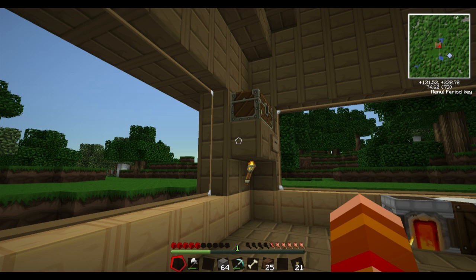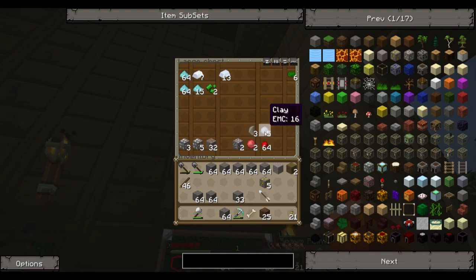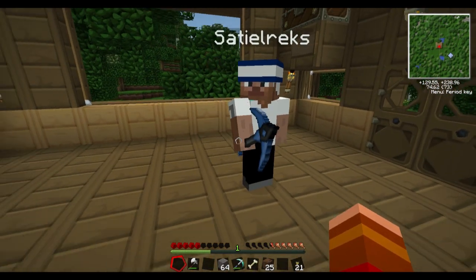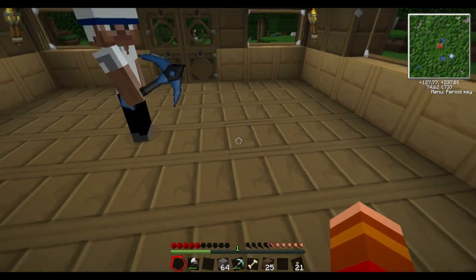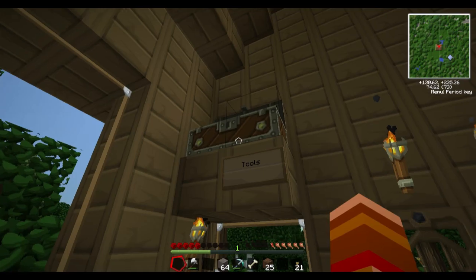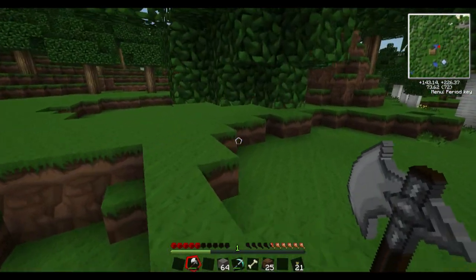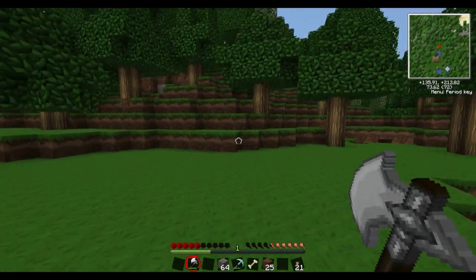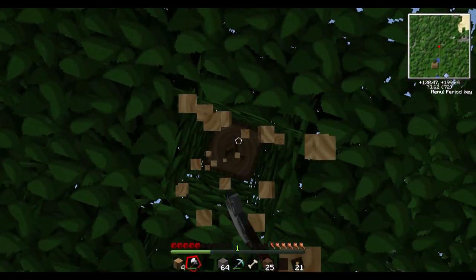We should start gathering stuff for the macerator. We need a lot — we have the flint already, and we can get cobblestone easily. Making the machine block is just refined iron, we can totally make that. But we need to make the electronic circuit — that's the most difficult part. We need two redstone, one refined iron, but the hardest part is the copper cables. Basically we need to find a rubber tree — that's our goal.